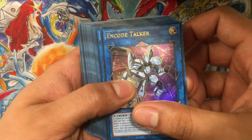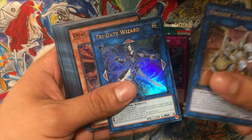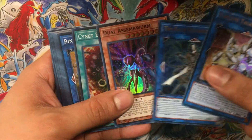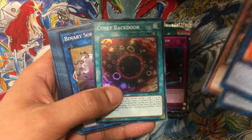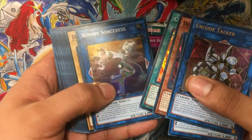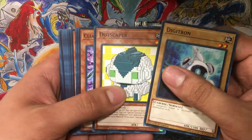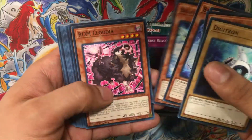Alright, we got Code Talker, a new Link 3 — pretty cool — Tri-Gate Wizard, which is the main card you're looking for in this set, Dual Assembloom, Worm Sign, A Backdoor, Binary Sorcerer, and those were all the foils for the pack.